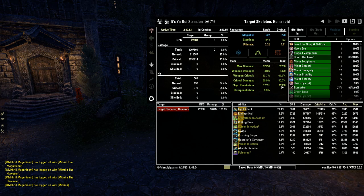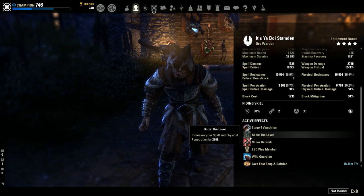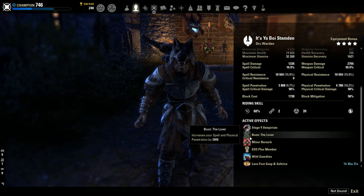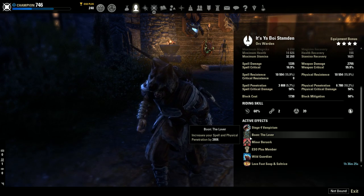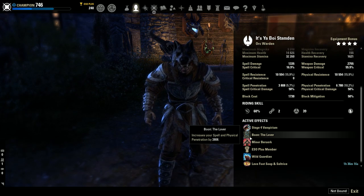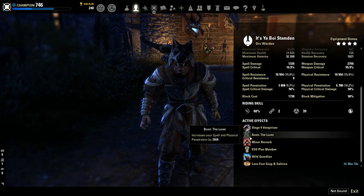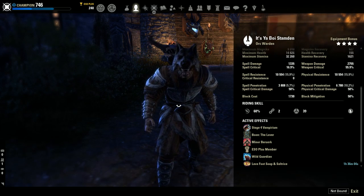Physical Penetration is on a really good level because we use the Lover Mundus Stone, which increases our spell and physical penetration by a lot. Some people say the Shadow is the best Mundus Stone — that is for endgame when you have really good gear and tanks that debuff the target for you. But when you're doing solo content and early dungeons where tanks might not be as experienced, I say use the Lover because it's going to increase your damage more than the Shadow at the beginning. When you get better, move over to the Shadow Mundus. Thank you for watching.